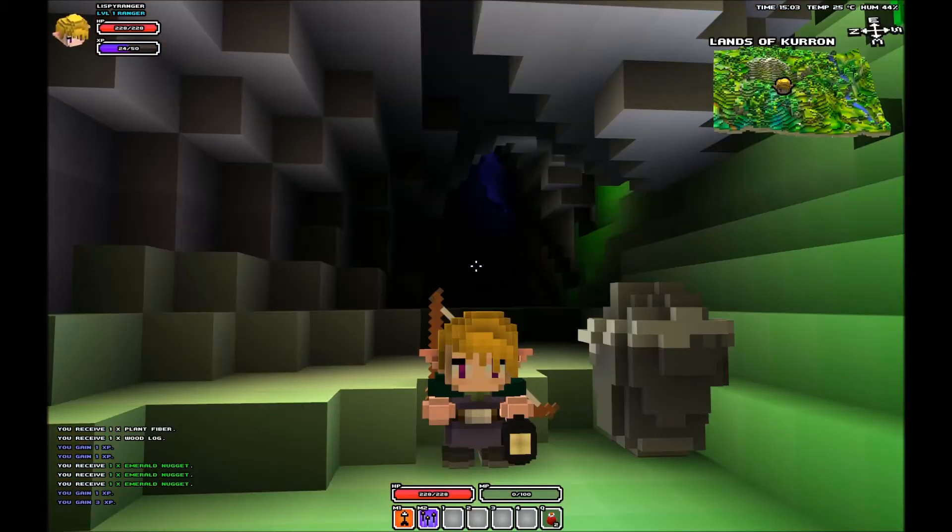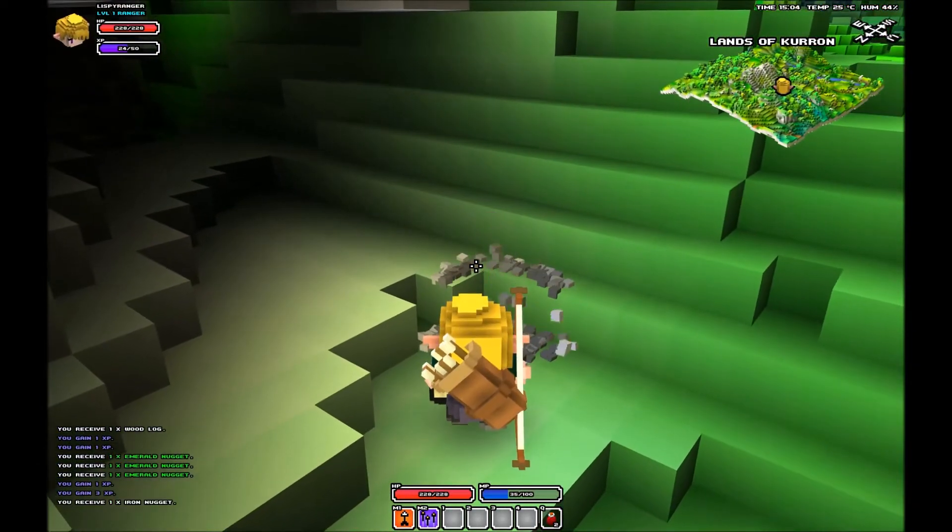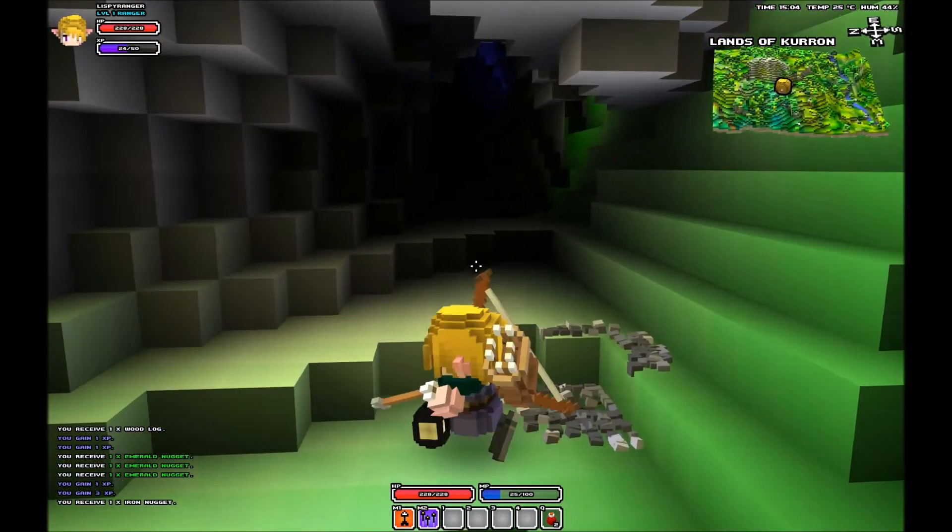Iron is primarily found in iron deposits, such as this one. To remove the iron from the deposit, you must destroy it, like so.